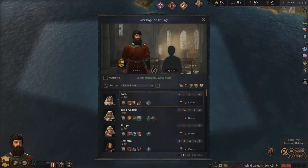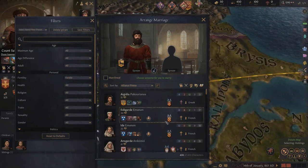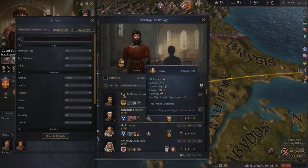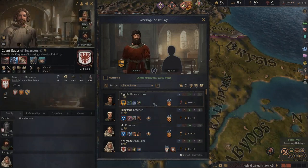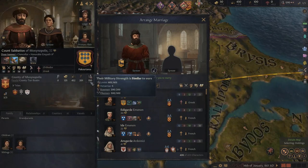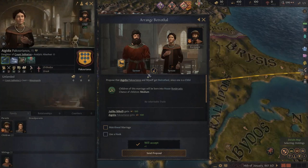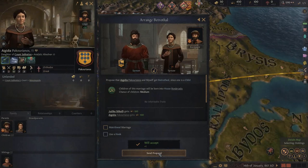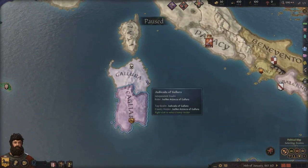Let's have a look at more options. There's one who's 41 with 12 Stewardship and she comes with an alliance worth a thousand men - let's go ahead with that. She's only 15 so we'll be betrothed to start with. Pretty poor skills but the Stewardship and the alliance may well come in handy. Let's see if she gives us a couple of sons and maybe a couple of daughters.